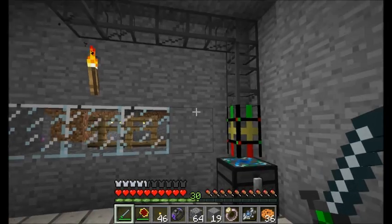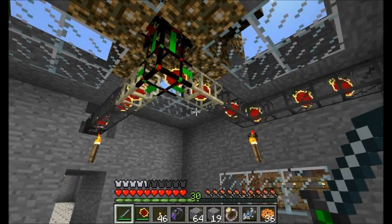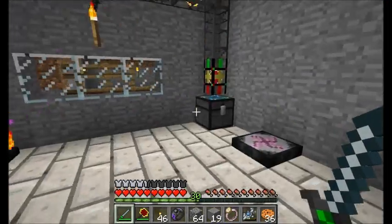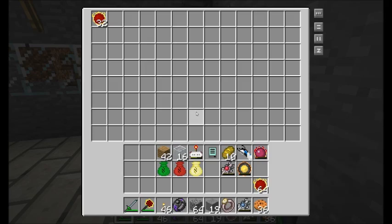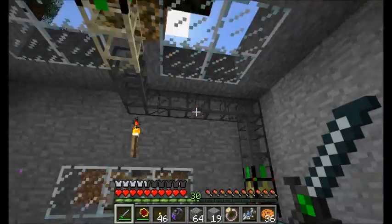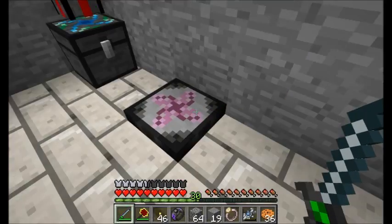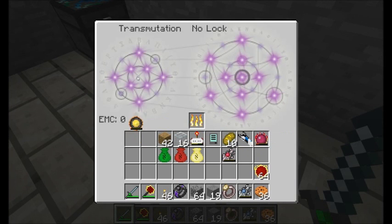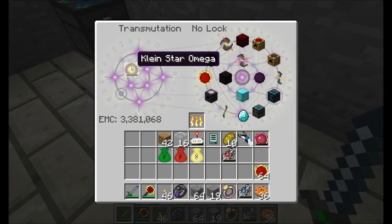Let's get our red matter out of here. A bunch of red matter should start getting pulled out of all the collectors that have been storing it up and try to get me back up to 64. It looks like I've drained all my collectors, which is fine. I've got a good amount of red matter here, another stack. I've got my Klein Star Omega with 3 million in it, and we just taught our transmutation table about it — that guy can store 51 million EMC.